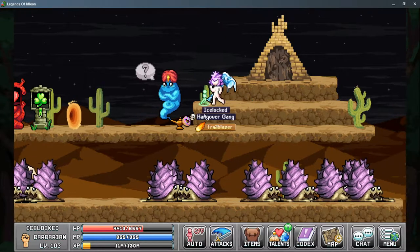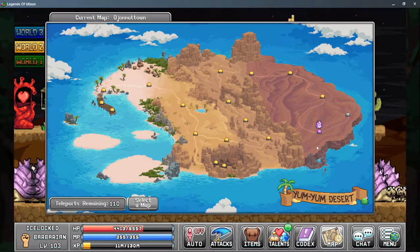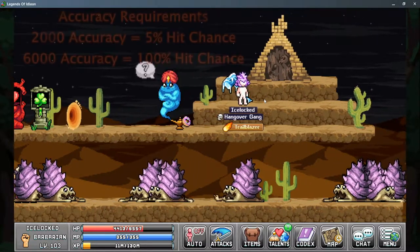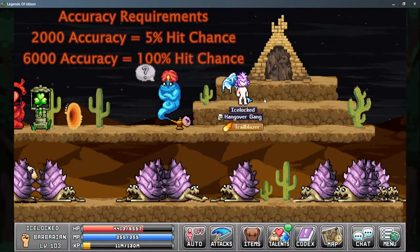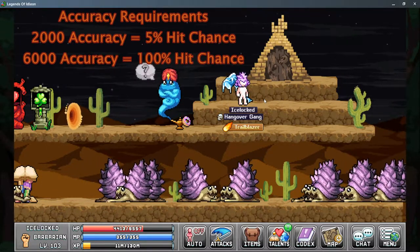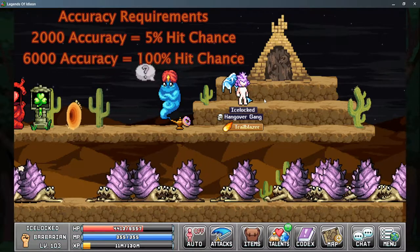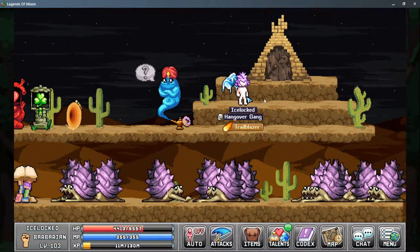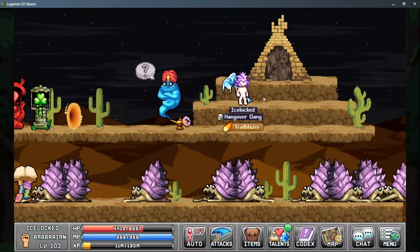He is located in Jonut Town at the end of Yum Yum Desert, and there are a few accuracy requirements to fight this boss. He requires a minimum of 2,000 accuracy for a 5% hit chance, and 6,000 accuracy for a 100% hit chance. He requires 5 keys per attempt, and he has a lot of health.